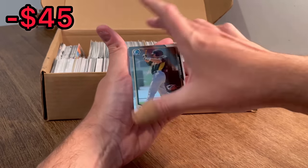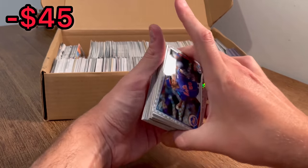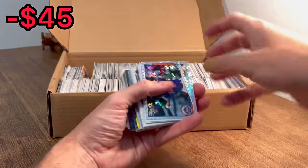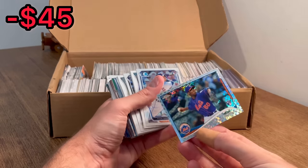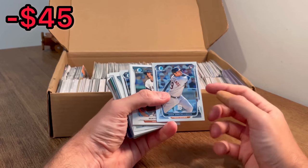Matt Chapman, Bowman Chrome rookie card there. Nice, it's a good hit. We're off to a pretty good start so far. Raphael Montero on the X-Fractor — pretty sweet card there. I don't know if he's any good. He's a stud.